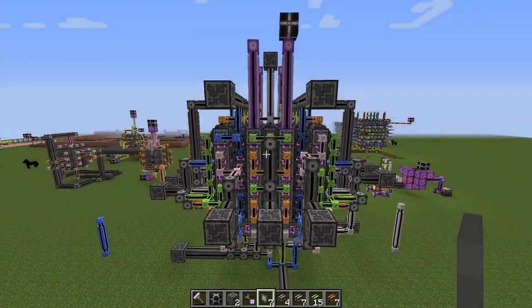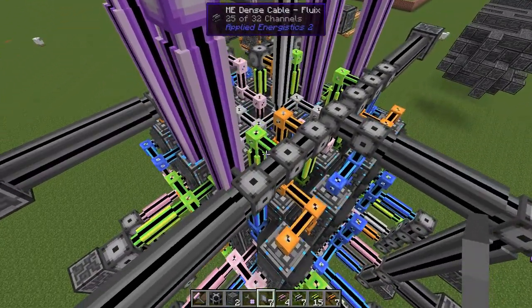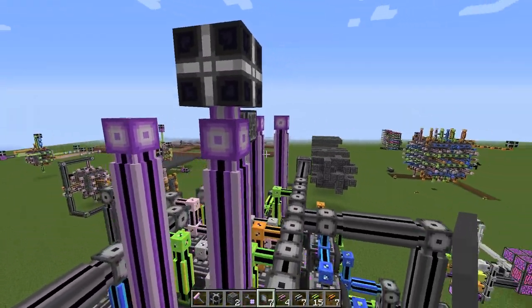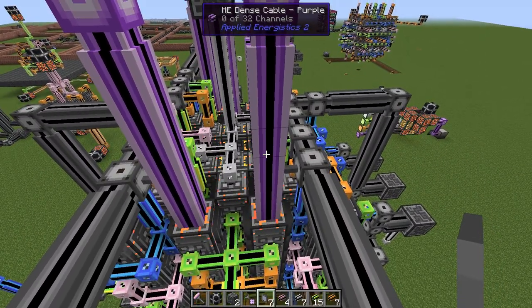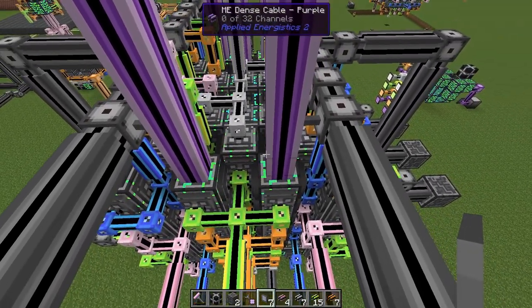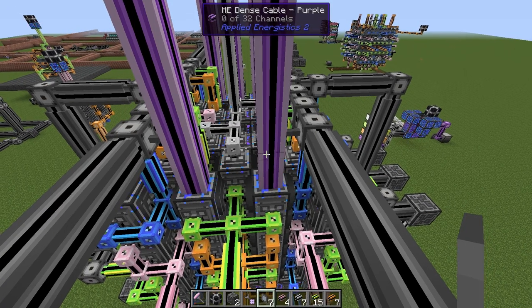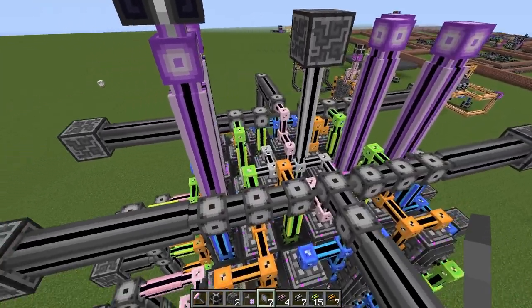That means we are getting 4,320 channels from the inside of the pillars. They are coming out through these purple ones. And since there are 135, we need five sides to extract them — because four times 32 is 128, so we need slightly more than four sides to extract them.